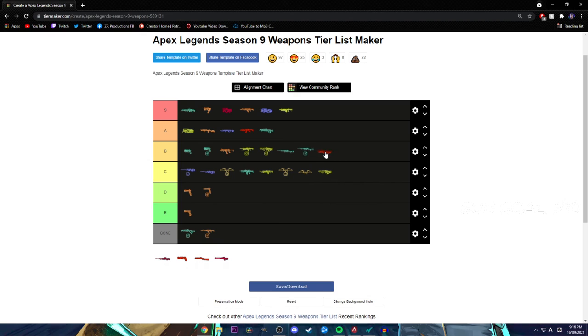Next gun I'd follow it up with is probably the Mastiff. The most damage you can do with it now is only like 80, so it's kind of just good — compared to the PK which goes below it. I prefer the Mastiff because it has an extra shot. The PK can potentially do more damage, but the chances of you doing more damage with the PK is very slim. Technically you'll be doing more damage with the Mastiff because you have an extra bullet. So Mastiff over the PK.